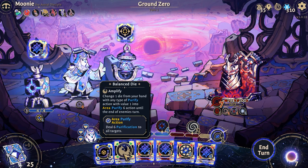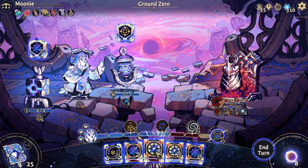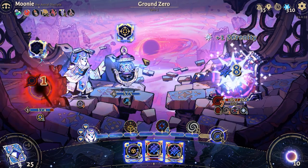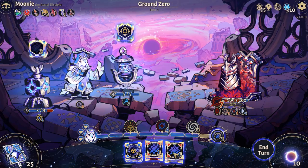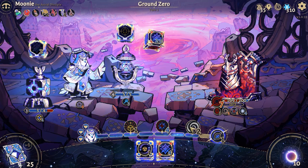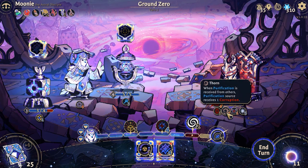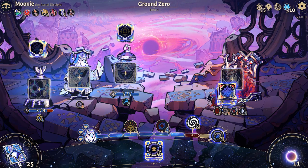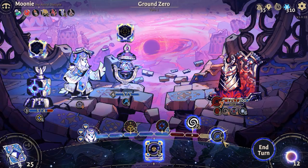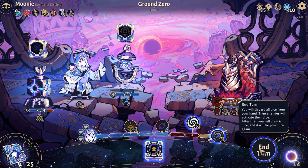Onto characters! Moony. If you like things vanilla and uncomplicated, you will love Moony, and Moony will love you. This cute little owl is as easy and undemanding as they come. Moony is your tutorial character, there to teach you about the basics of the game. If you play her after you've unlocked other characters — what's wrong with you?